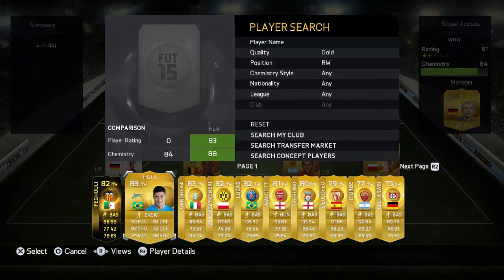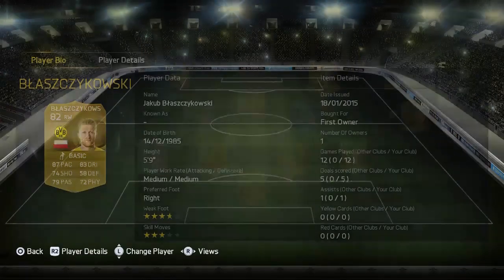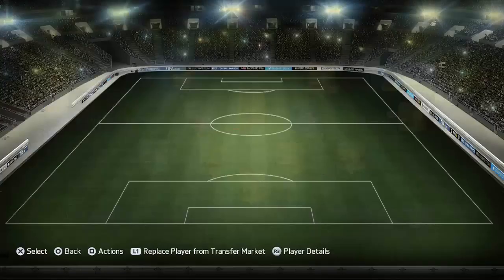The right winger is going to be Blazikovsky. He's in there for chemistry reasons, obviously, to get that hyperlink with Piszczek. He got five goals and one assist in 12 games - not bad. He's a solid player, doesn't really do too much, but he's effective and solid. Nothing special, but he gets the job done.